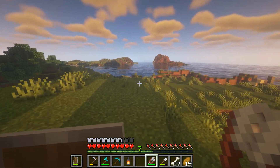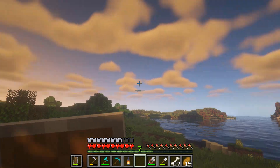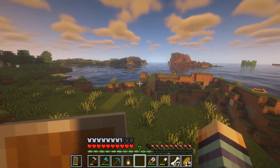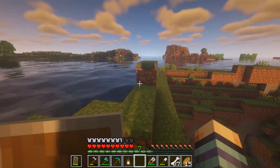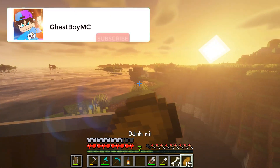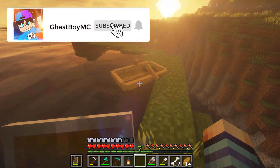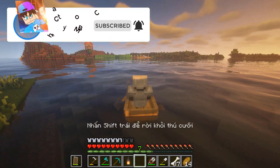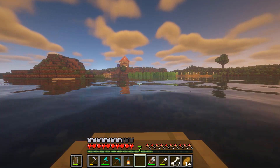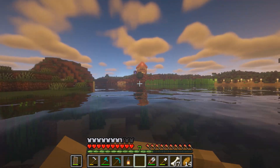Tùy máy thôi, không phải máy nào cũng cài được. Nếu các bạn muốn cài shader máy yếu thì lên YouTube gõ 'shader máy yếu cài được', người ta bày hết rồi. Còn các bạn muốn thấy lá cây rung rung với cỏ rung thì ngày xưa mình cũng có cài một cái shader như vậy, nước thì cũng có gợn sóng. Nhưng shader đó mình lạc tên mất tiêu rồi nên không tìm thấy được nữa, các bạn tự tìm nha, cực kỳ nhẹ.